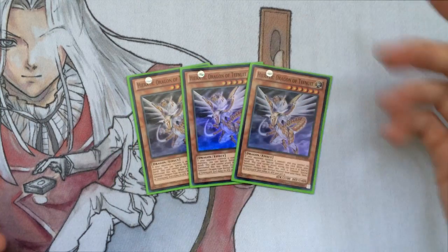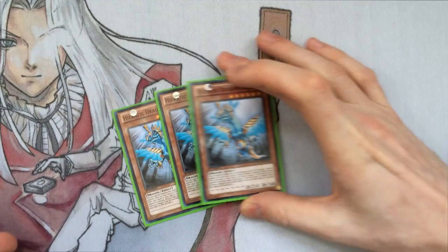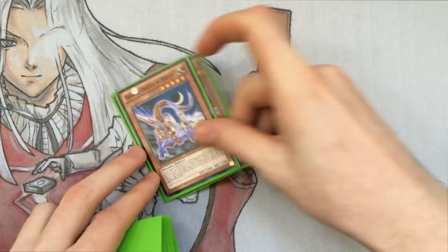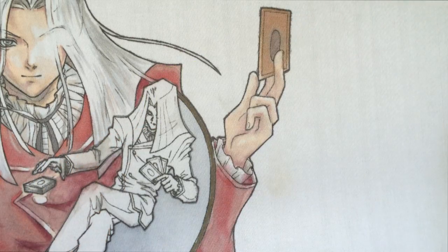As usual, it doesn't change - we have the three Tefnewitz, three Sue, three Nebthet, and three Esset. These are just the standard Heretics you run. You run three of each because it makes more sense and you can get to them quicker.